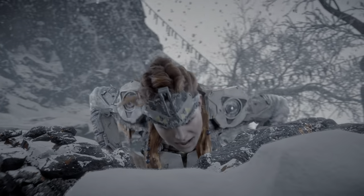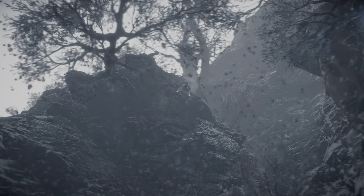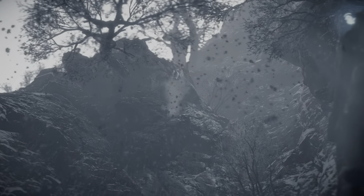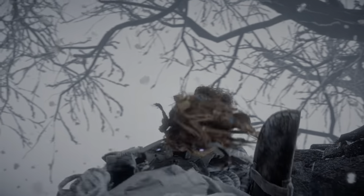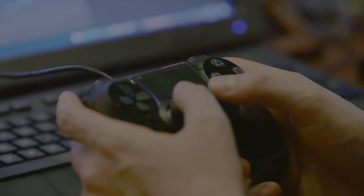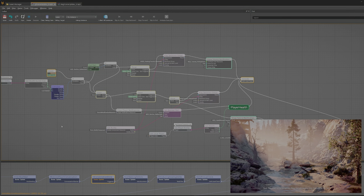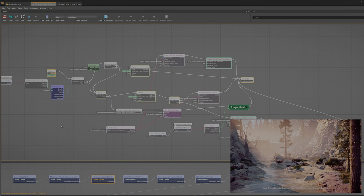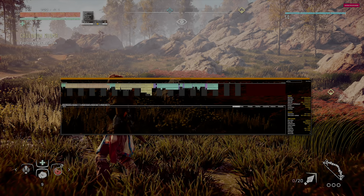Each of these new features helps enhance the Horizon experience by creating a more interactive and cohesive overall world. Since first examining the game earlier this year, Guerrilla Games has generously provided assets and information on how its engine functions. While some of these features may be present in other forms across different games, it's fascinating to see a visual representation of these functions within Decima.